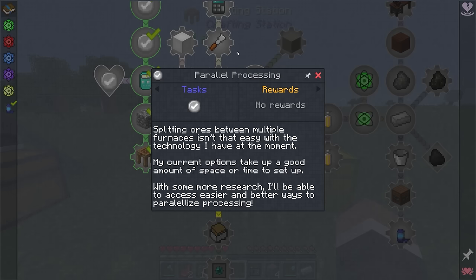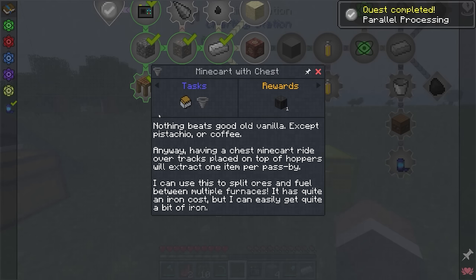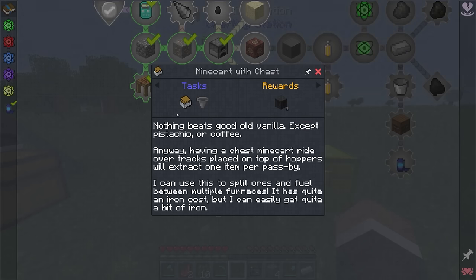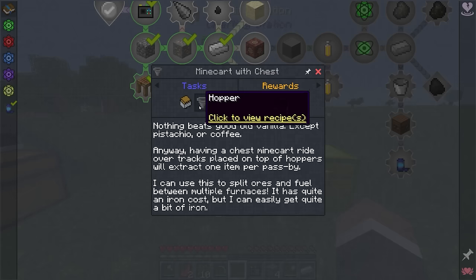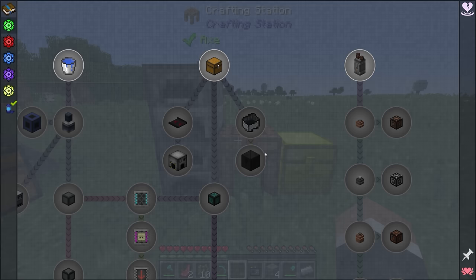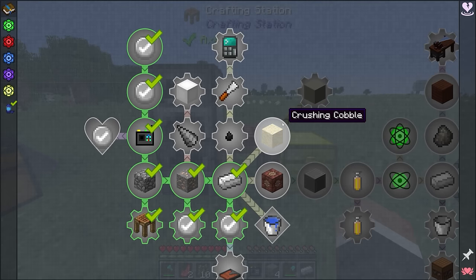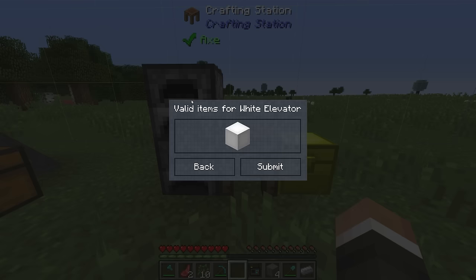Over here we have parallel processing. Splitting ores between multiple furnaces isn't that easy with current technology — options take up a good amount of space or time to set up. With more research, I'll be able to access easier ways to parallelize processing, giving us access to routers, conveyors, and minecarts. I'm going to try and work towards minecarts, especially combined with the signals mod — we could set up a train network for all our ores to come back and be processed automatically.